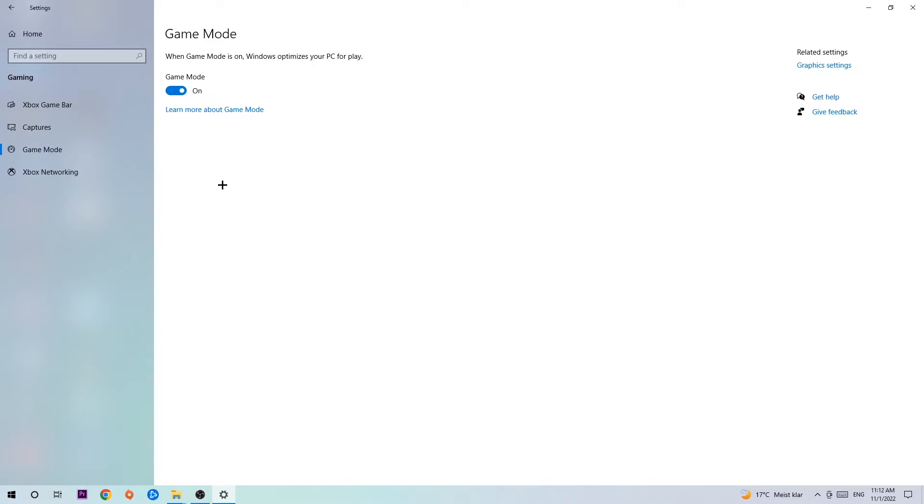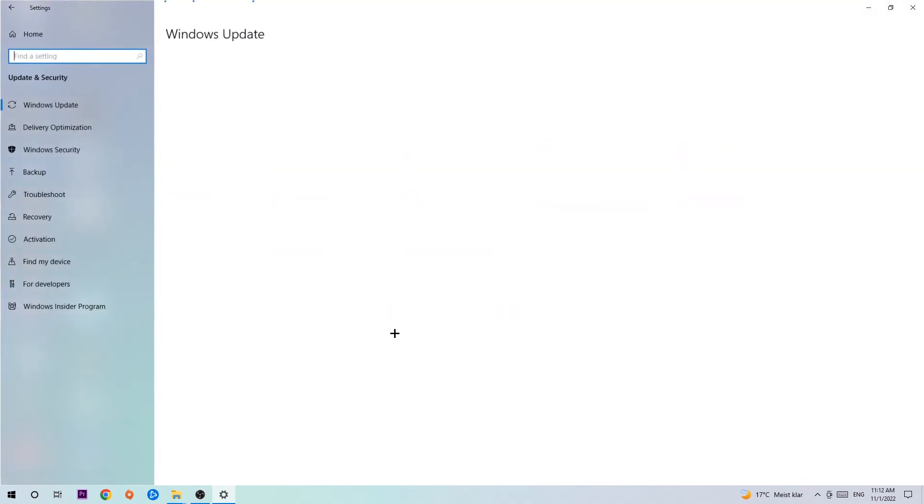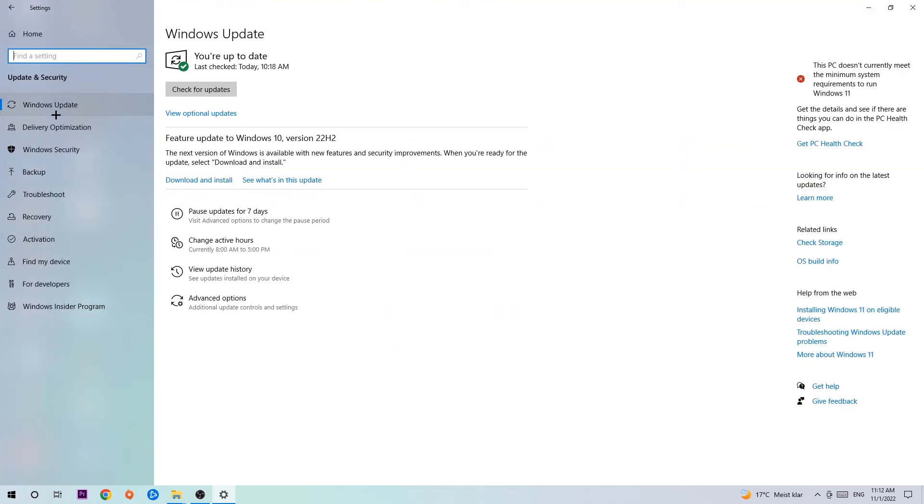Afterwards, hit 'Game Mode'. Now I can't really tell you to turn this off or on — you need to check it for yourself and simply stick with the setting that works better for your system.